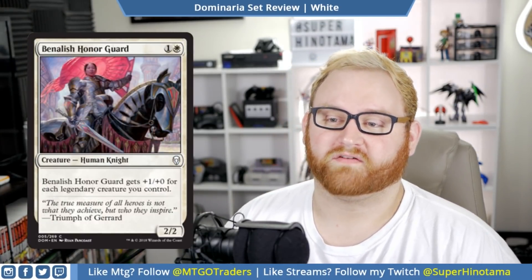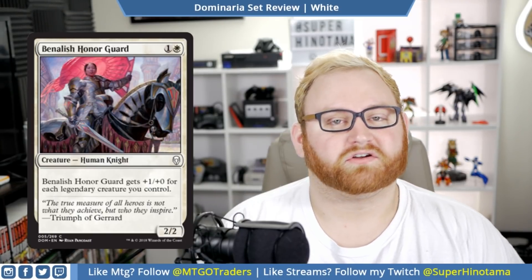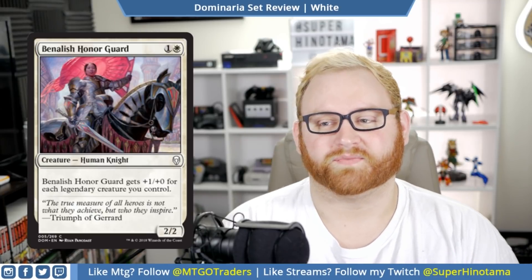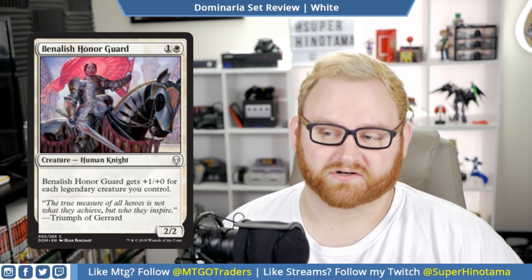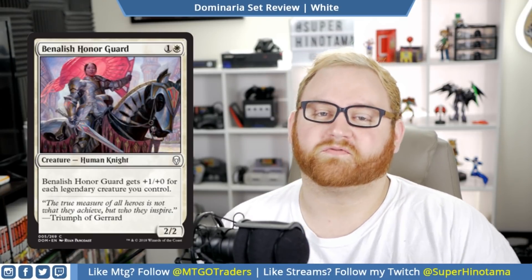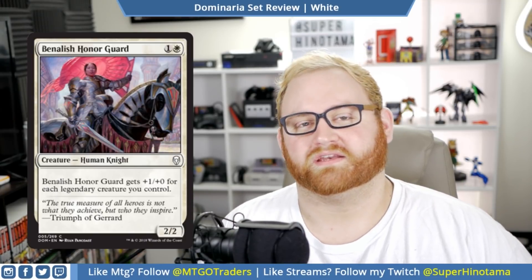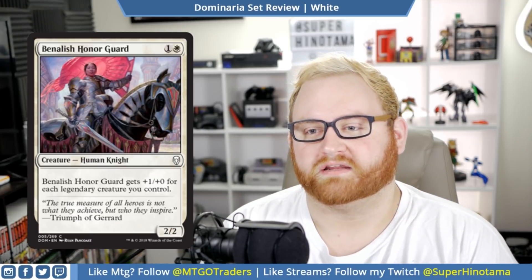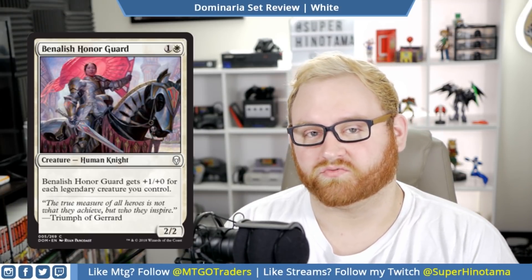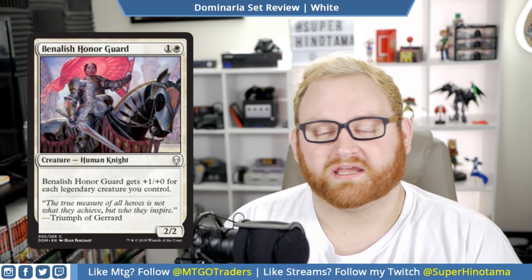For draft and sealed, I think this card is just okay being a 2/4 vigilance that locks down our opponent if they're low on mana for attacking. Next up, we have Banalish Honor Guard. This is a two mana 2/2, a common human knight. Banalish Honor Guard gets plus one, plus zero for each legendary creature you control. I like this card a lot — there are a ton of legendary creatures in the set. If you can get into a lot of them in draft and sealed, this card could be a huge bomb. The problem is the toughness doesn't increase — it just gets plus one, plus zero. So it's basically a big attacker that can trade with anything on our opponent's side.